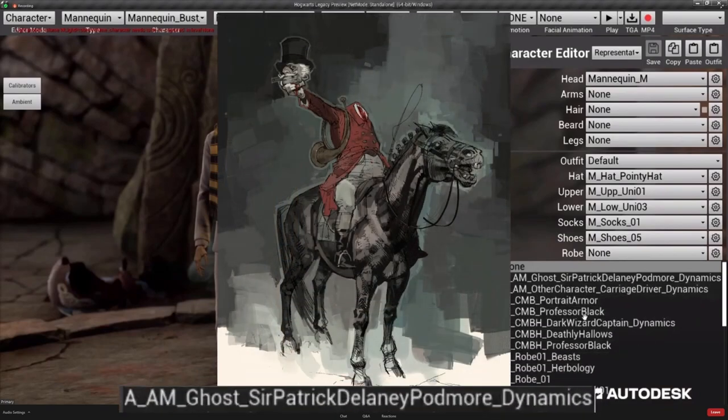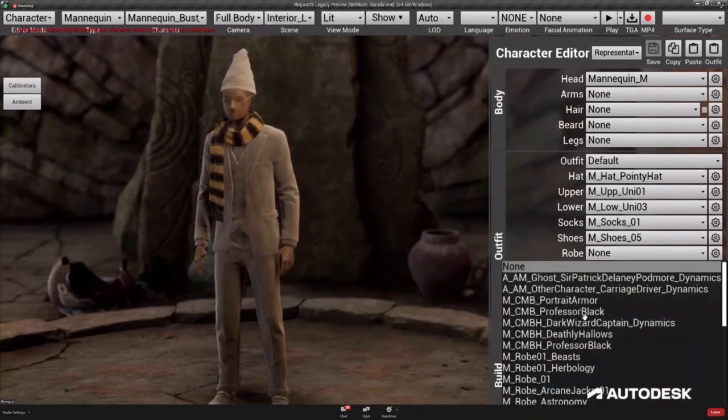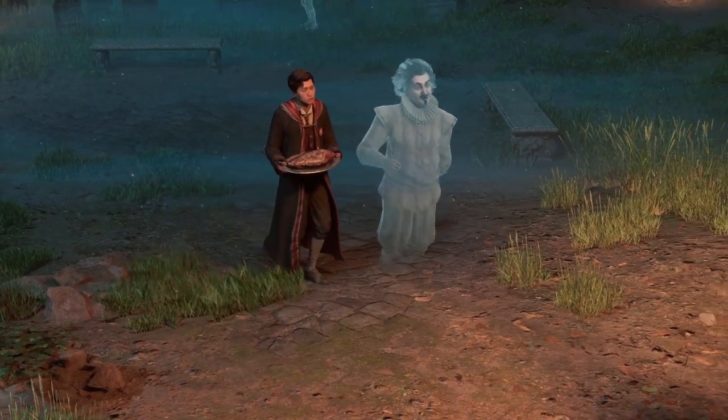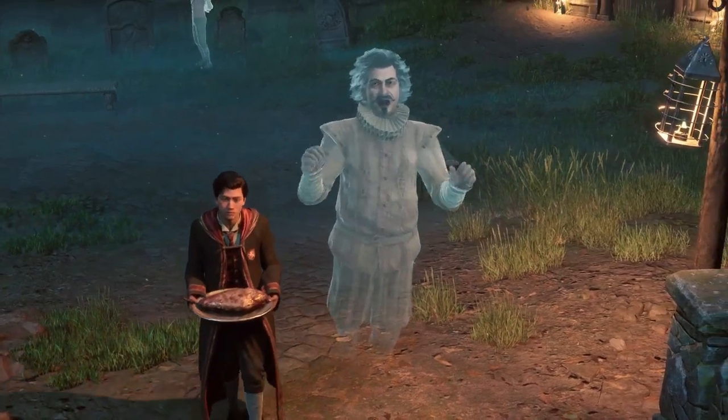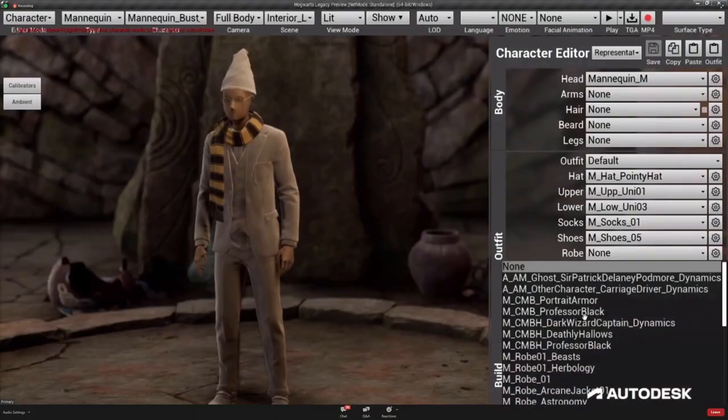When they open the robe menu we get some interesting choices. The first we see is Sir Patrick Delaney-Potmore, who is of course the founder of the Headless Hunt and who refused Nearly Headless Nick to join. So we can probably expect him to float around and might even interact with him, or we might get another Death Day party which all the ghosts would be attending.